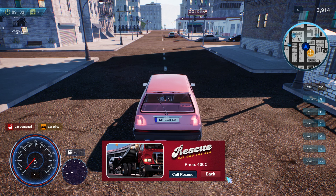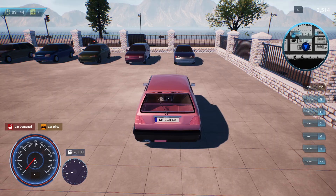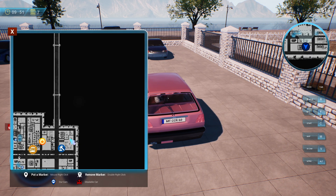So what you need to do is just push R and then you get the rescue. You just call a rescue and you will go to a parking spot. You can see now my fuel at the bottom left went from 35 to 100.